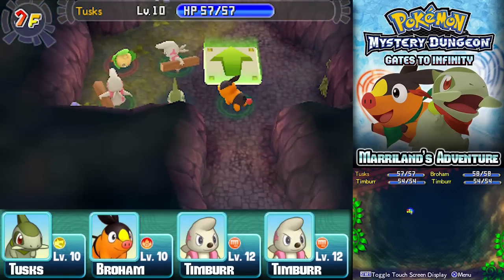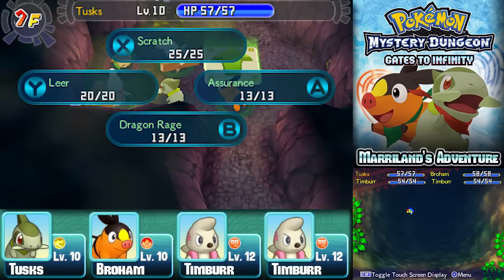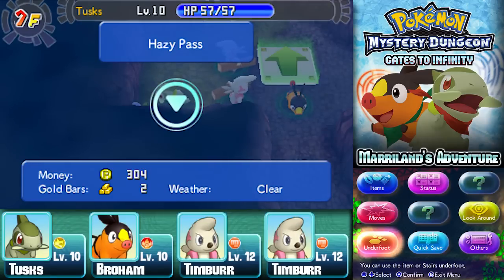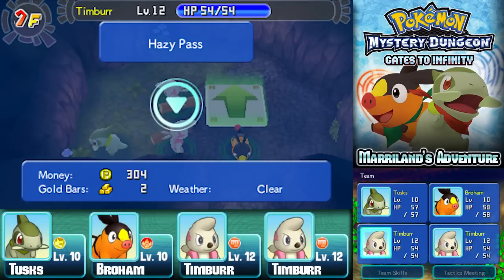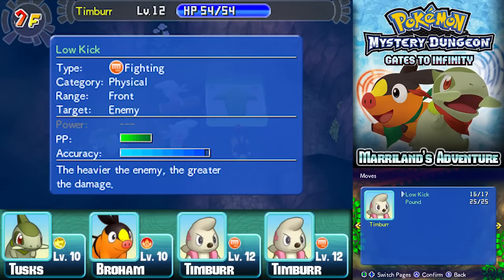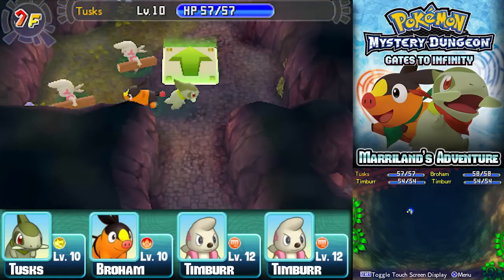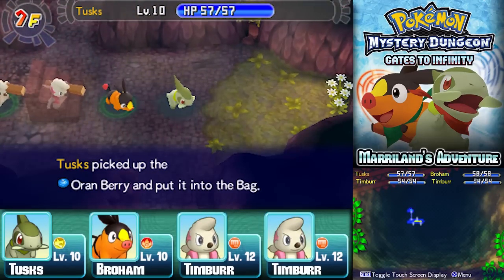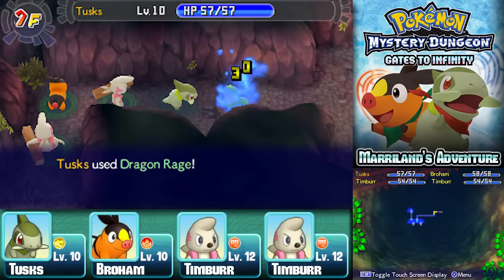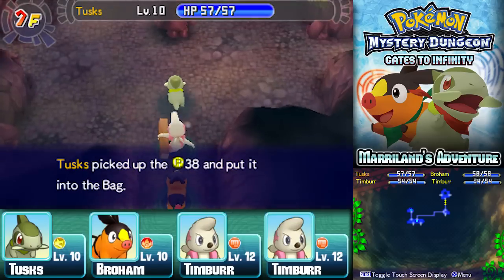At this point the two Timber brothers join your party, which is pretty cool — they can help out a little. You can check their status: they're Fighting-types at level 12 each, with Low Kick and Pound — nothing amazing, but they do a pretty good amount of damage and are definitely helpful. Try to pick up as much stuff as possible — you have a few more floors before reaching Girder, so the more items you can get, the better.